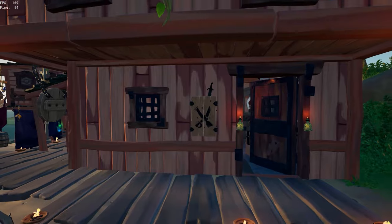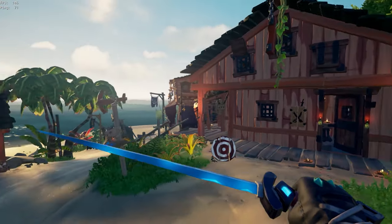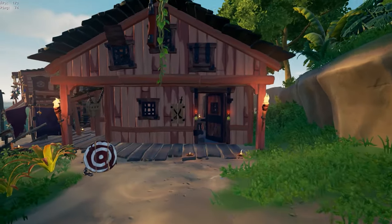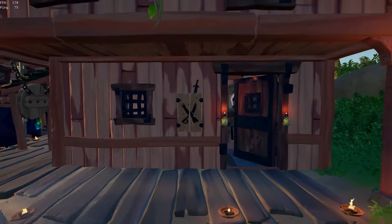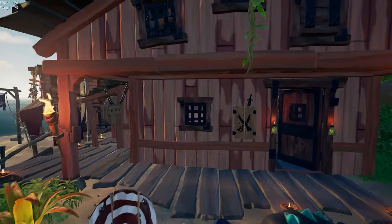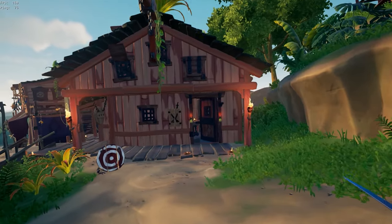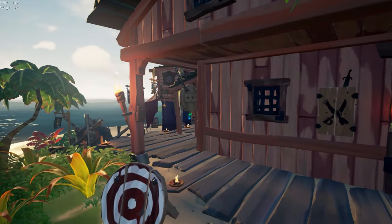Starting off, we're going to start with the Sword of Souls, or the Seatbound Soul Sword. I've made a video on this, so if you're interested in getting it, go and watch that. This one is very short and very skinny. It's often referred to as the lightsaber — as you can see, it glows, it's blue, and it's small. It looks like a lightsaber, and it's good because it doesn't take up much visibility.